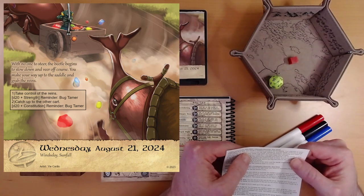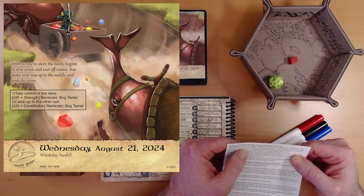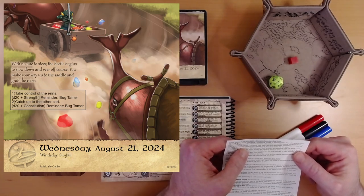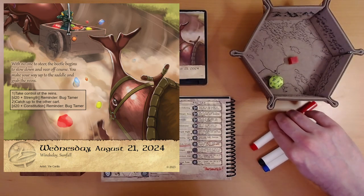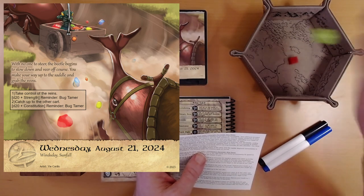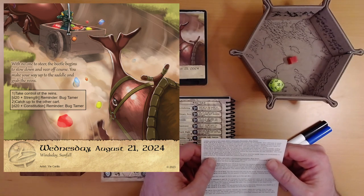This is the worst result. The beetle's resistance proves to be formidable. Your attempts to exert your strength and steer the creature are met with resistance, and the beetle continues to slow down and veer off course. The beetle tugs back and you fall forward, slamming your head on the beetle's carapace — reduce your health by one. You must make this roll again. I think we don't get the plus two bonus and we're down to 17 health, so hopefully we don't die just trying to steer this beetle. Third try: 16. 16 plus three is 19 — that's the best result!